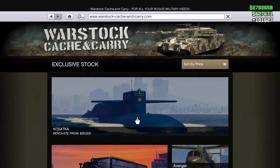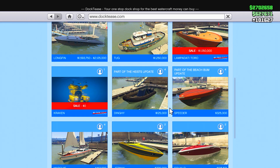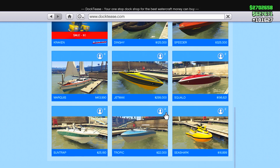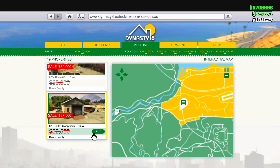Moving over to Docktease, we have a discount on the Lampadati Toro — this boat here. There's also a discount on the Kraken, the submarine. I have it for free because I played on Xbox 360, but it should be 40% off for you guys if you don't have it for free.